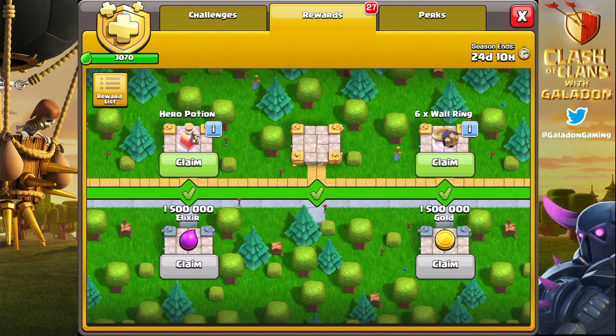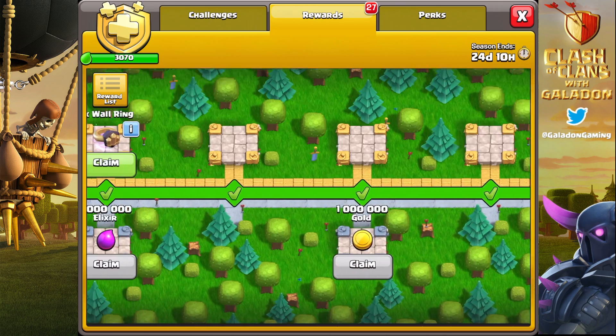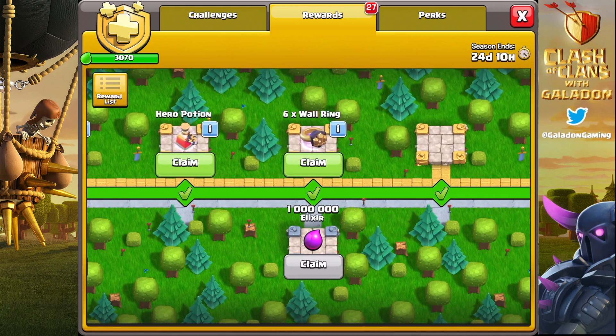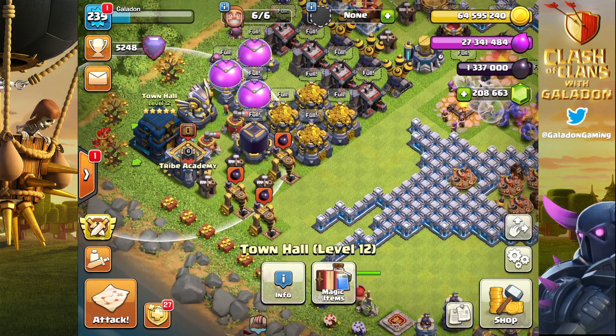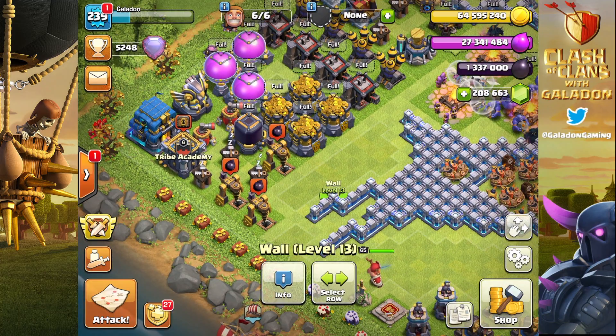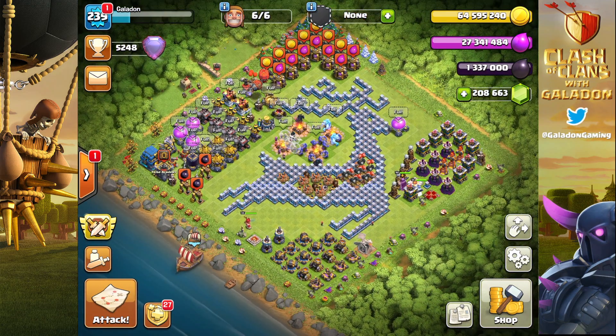Big giveaways are coming to the channel! Running through the gold pass, we've got six wall rings, because it looks like it's going to take six wall rings to upgrade a wall to level 14.